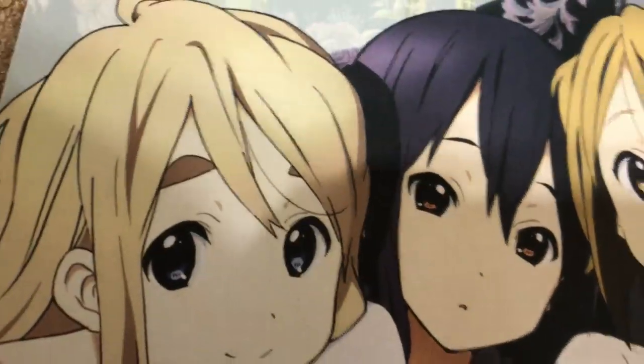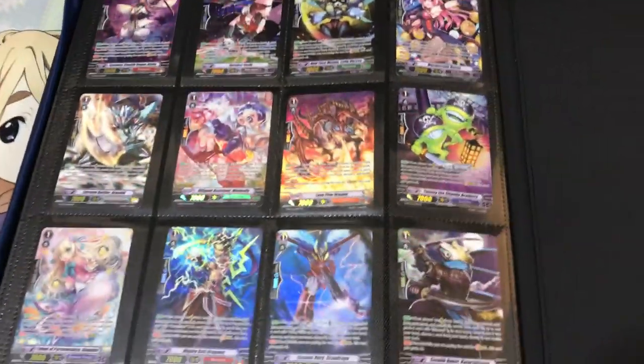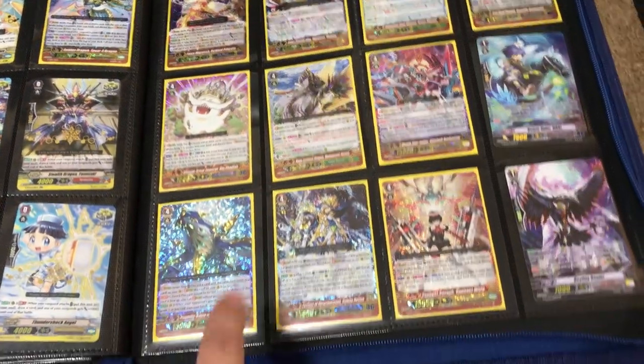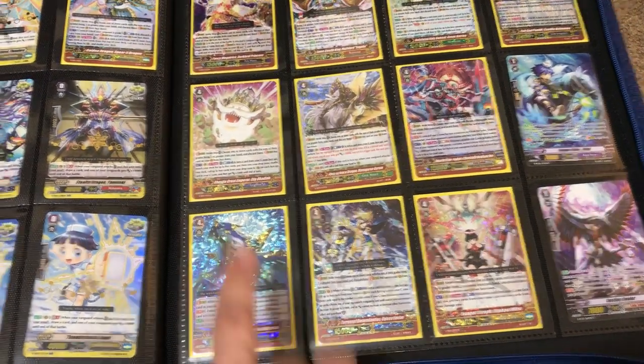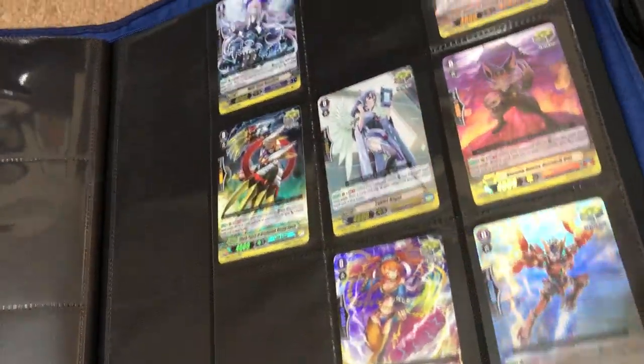Before we get to the other premium binder, I want to show a couple cards from the back of this one binder, because this has all the stuff from the premium collection, the fighters collection, and extra stuff that I am trading. More than likely I'm holding on to the Progenitor Dragon — I would like to trade for more if anyone has them. I usually only trade premium for premium; I don't really like to trade standard for premium stuff.